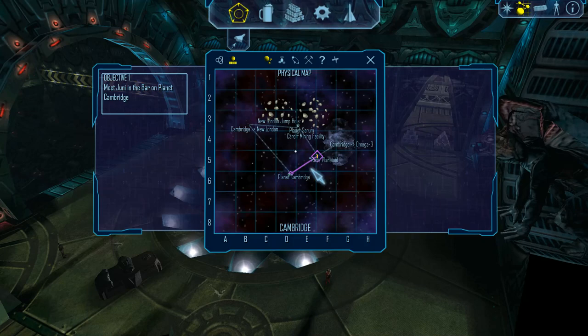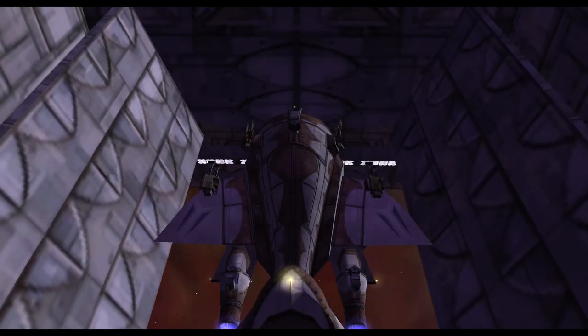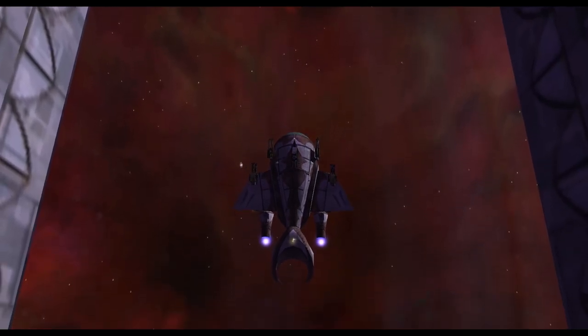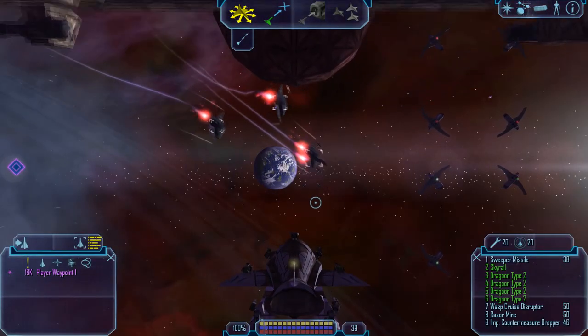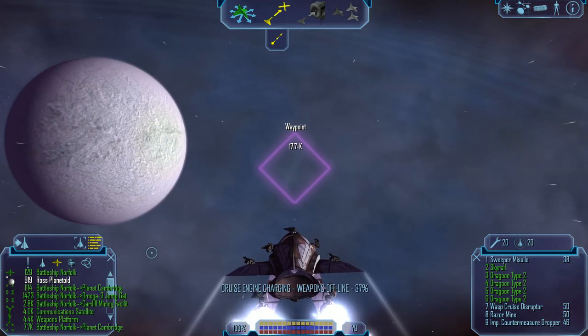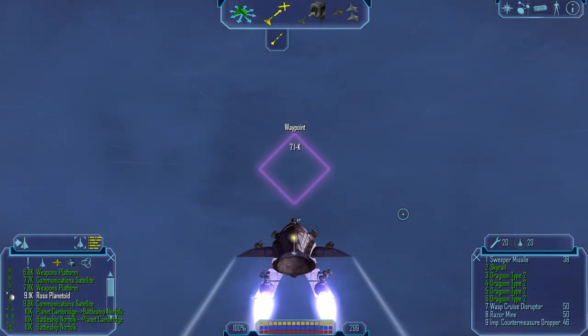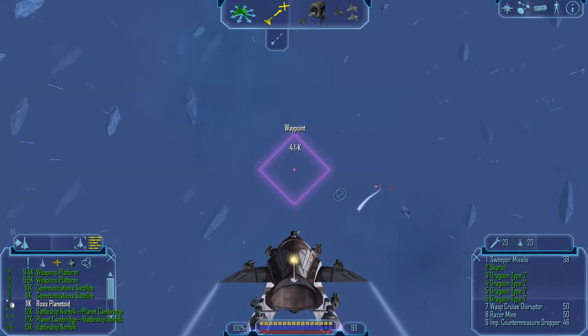So we have this area here to explore now. The first wreck isn't too far from here. We're going to swing by the long way around to Planet Cambridge. Freelancer Alpha 1-1, this is Battleship Norfolk — you are cleared for launch. Armed Forces Epsilon-16 commencing a scan on your cargo bay for contraband. You're all clear, nothing unusual.